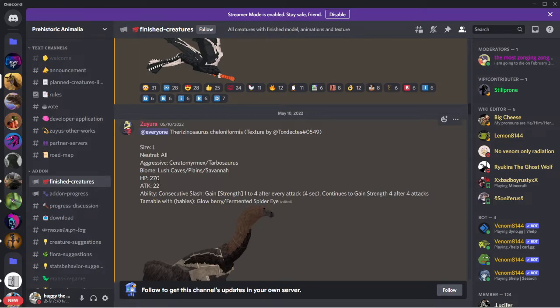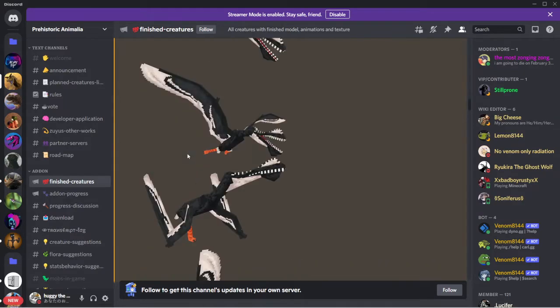HP 270, attack 22. Ability consecutive slash - gain consecutive slash, gain strength. One, two, four - after every attack, four seconds continues to gain strength. Four attacks. Tameable with babies, glow berries, fermented spider eyes. Now that makes sense.